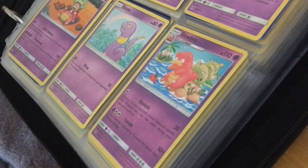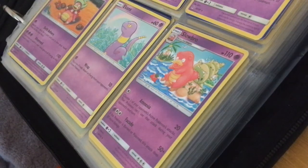Slowbro, 110 HP. Amnesia: 20 damage — choose one of your opponent's active Pokemon's attacks; that Pokemon can't use that attack during your opponent's next turn. Facade: 50 plus — if this Pokemon is burned or poisoned, this attack does 80 more damage.